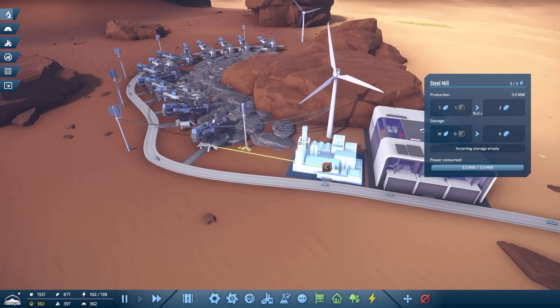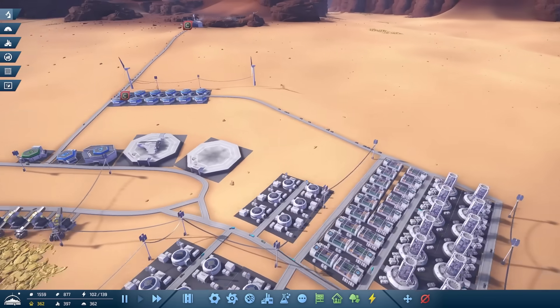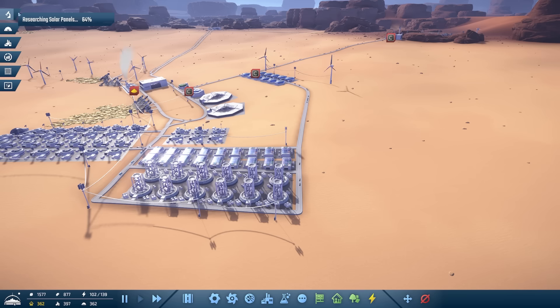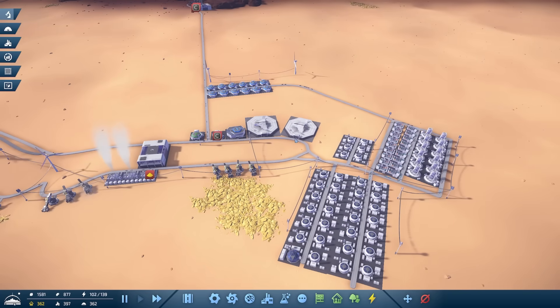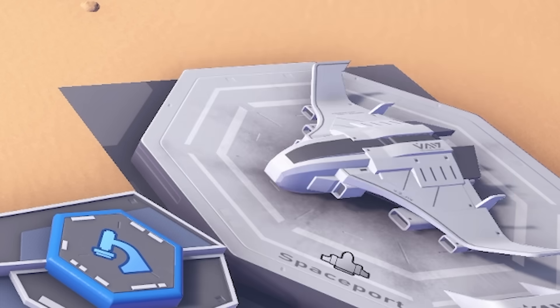We've still got a bit of a carbon issue - the steel is not getting enough carbon. It might be worth putting some of our new fast roads in. I really want to unlock the highway - firstly four lane roads and then yeah. I'm just going to focus on getting the green research first and then we're going to rehaul this to have our highway network.